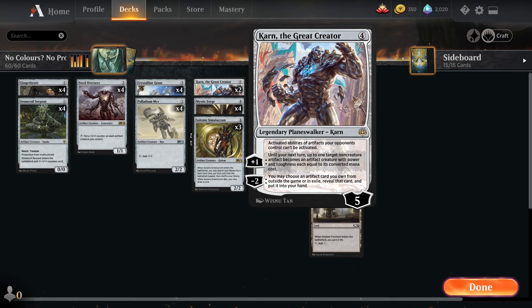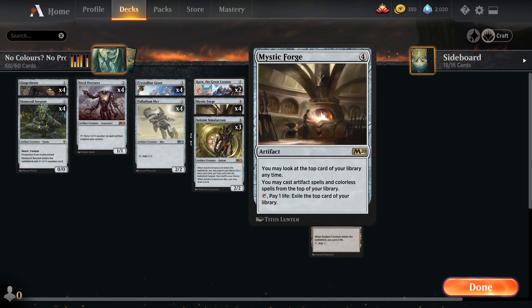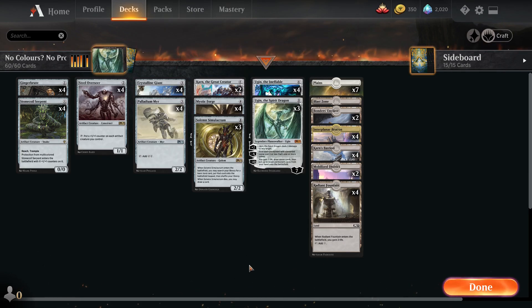Karn can also turn one of our artifacts into a final weapon. It also stops your opponent from activating artifacts, so if you're facing a deck that's using Cauldron Familiar and Witch's Oven or something, it just shuts it down completely. For Mystic Forge, its ability comes in super handy - you can tap it and pay one life to exile the top card of your library, but you can cast artifacts and colorless spells from the top of your library. In conjunction with Ugin, you can cast those cards for one or even free.